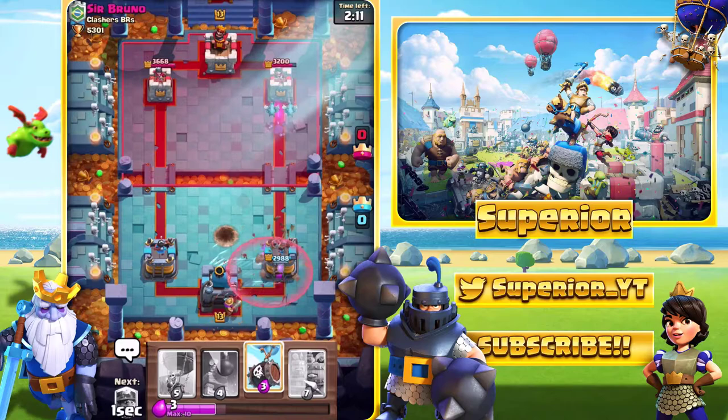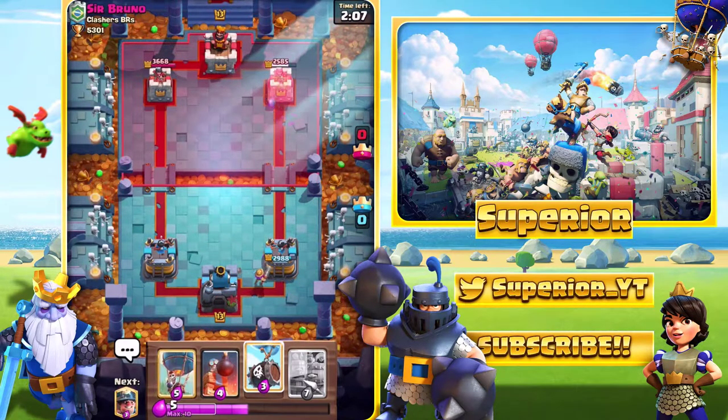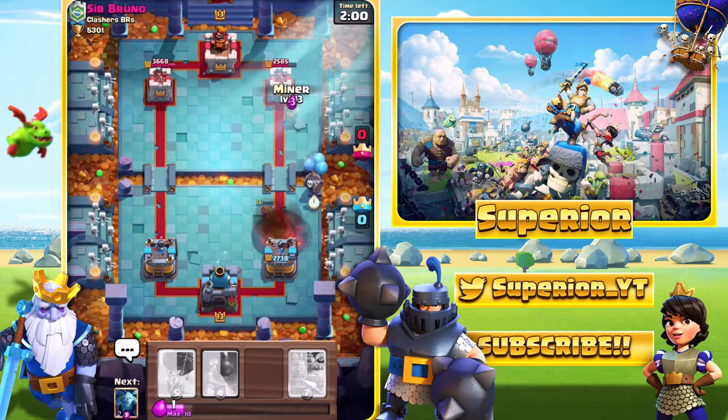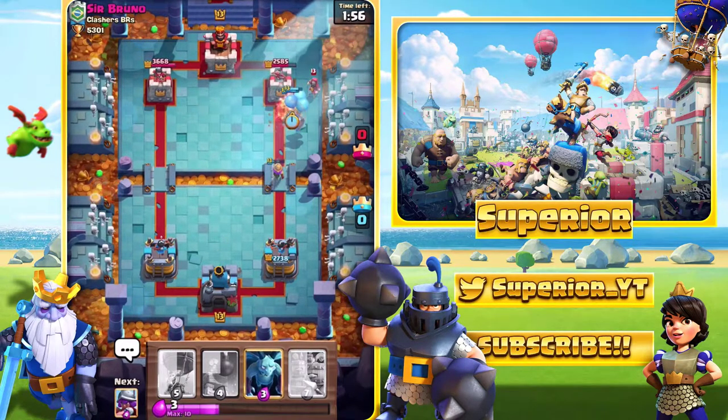We'll Arrow the barrel. And yeah, this one's looking really, really good. So what we'll do is I want to try and get to 6 Elixir before we get the Musketeer near the bridge. He does go in with the Fireball, and then I'm just going to go in with this. Pretty poor placement of the Miner, actually. And we do see the Wizard again.